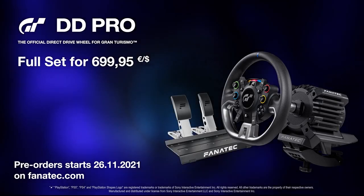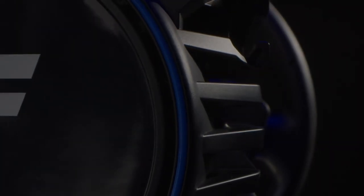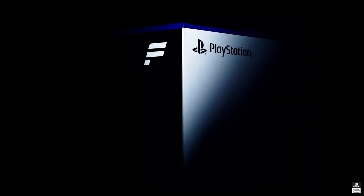I think the CSL DD might be the wheel I recommend looking into. You can use the Black Friday deals to get the cheaper pedals and wheel, so you'll end up saving money in the long run. However, if you want everything for the CSL DD — the upgraded CSL pedals and the 8Nm of torque — that would set you back €969. So this wheel starts at €699 and goes up to €969.